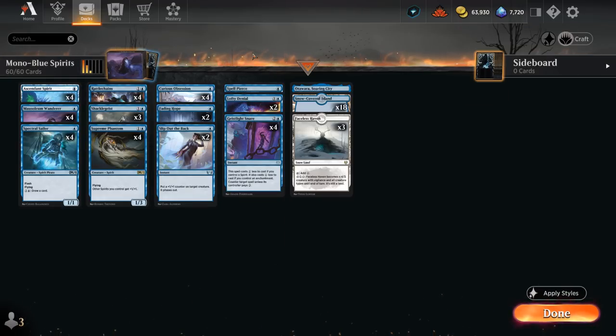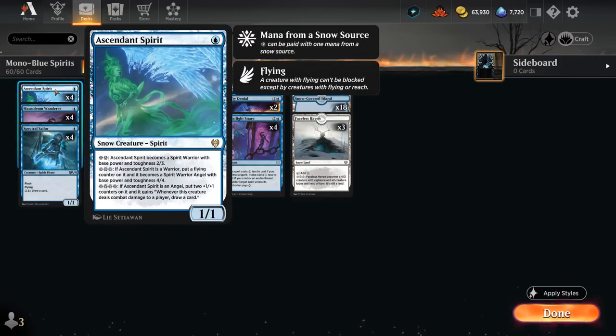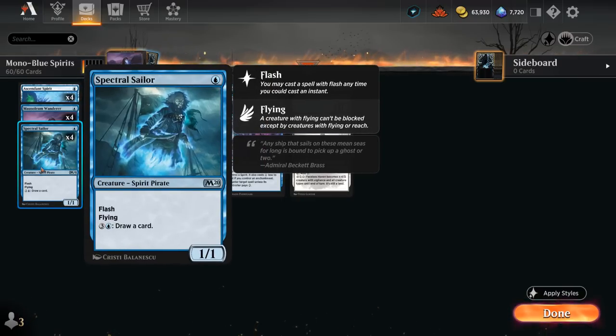Once Rattle Chains is in play, we can also play our other spirits as though they had Flash, making it easier to keep up all our mana — either flashing in more spirits to add pressure, or keeping up our counterspells. At 1 mana we've got a full set of Ascendant Spirit alongside Snowlands in our mana base. It's a great mana sink: play it early and level it up, first into a 2/3 spirit, then a 4/4 spirit with Flying, eventually adding more counters and drawing extra cards if it hits the opponent. We also have a full set of Spectral Sailor as another 1-mana spirit with Flash, which can be activated in the late game to draw extra cards in grindy matchups.